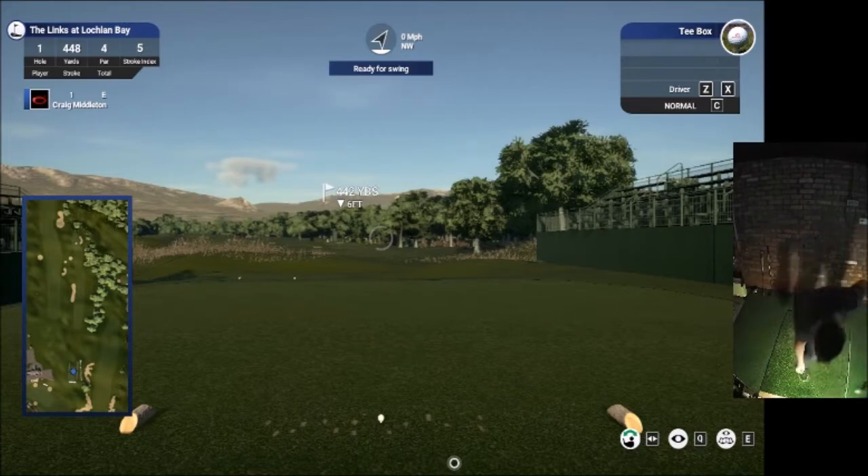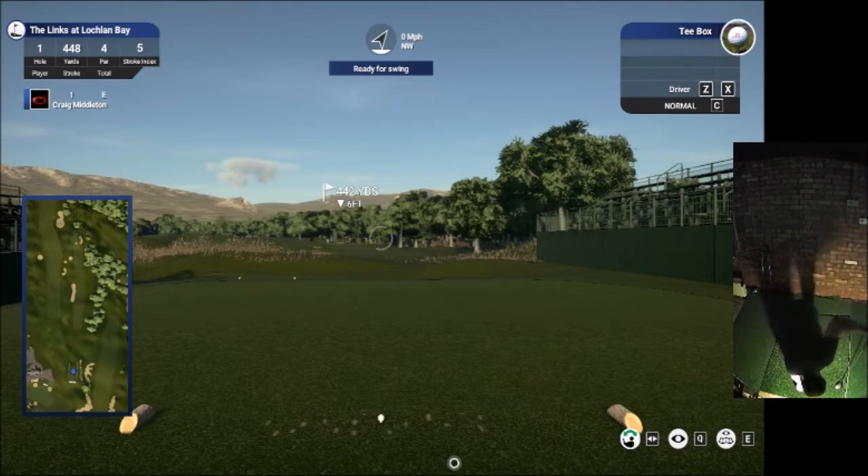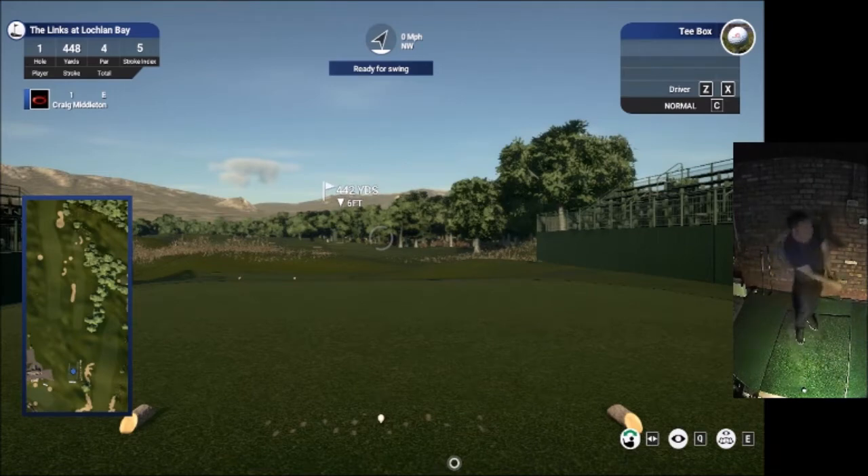Lynx at Lachlan Bay, one of the highest rated courses on TGC 2019. It's supposed to be absolutely stunning. Members back tees, so it's long but not silly long. Fairways are firm, greens are fast. Let's see what it's like.